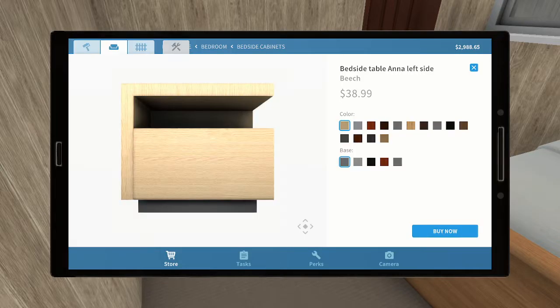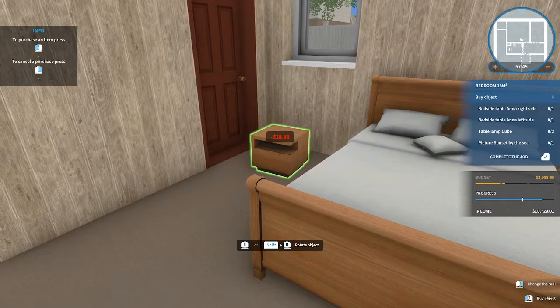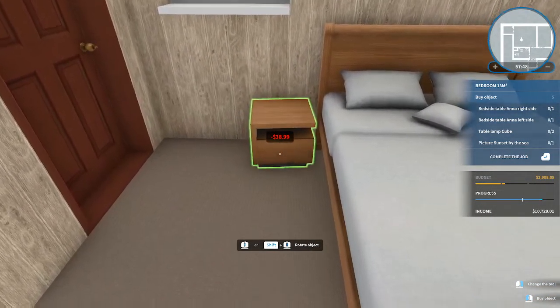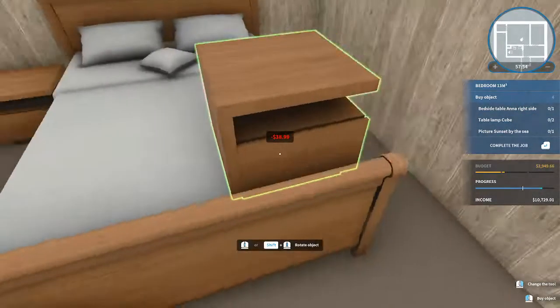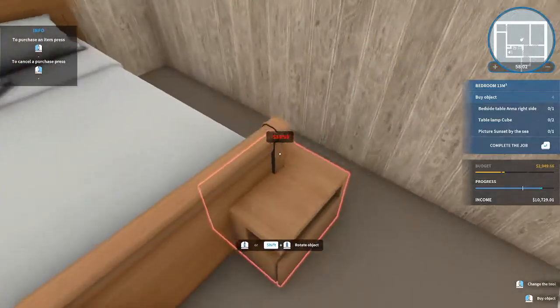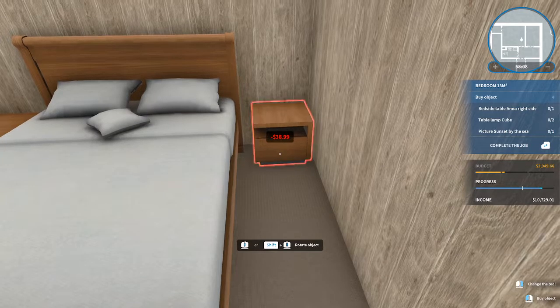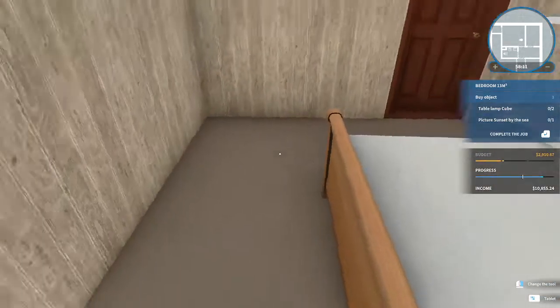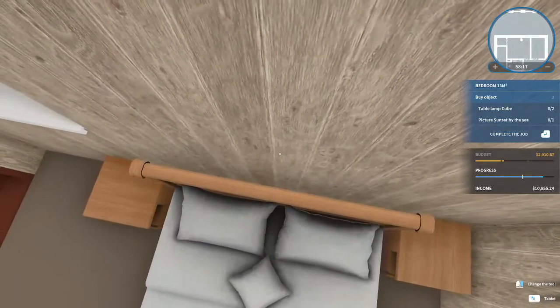These I guess are nightstands, right? What did I do for the other ones — cedar? Okay, even if I didn't, it seems to match pretty well. They were smart to put these tiny nightstands there because there's not a whole lot of room. I will be the first one in line to buy a DLC when it comes out, that's for sure. Maybe it's just me, but I found it very calming. It's a bit crooked — no, okay.